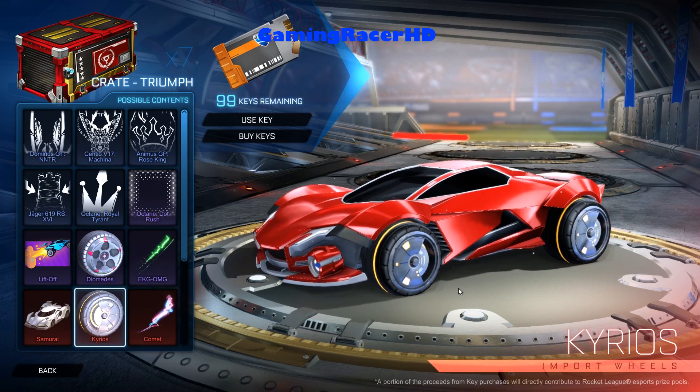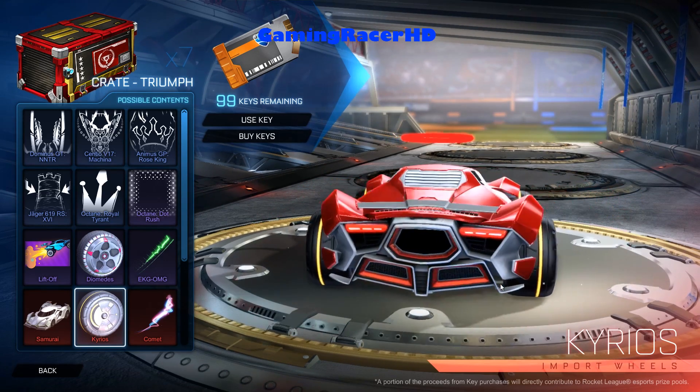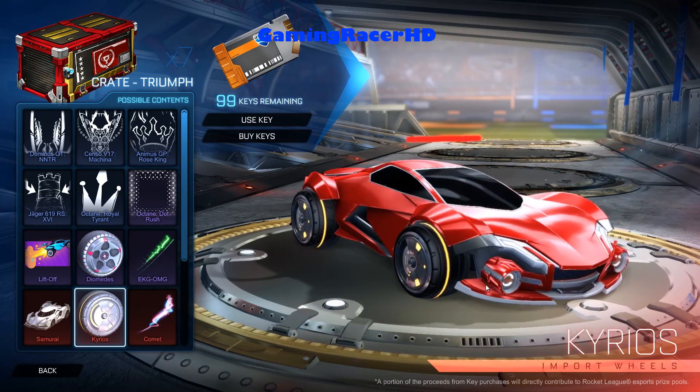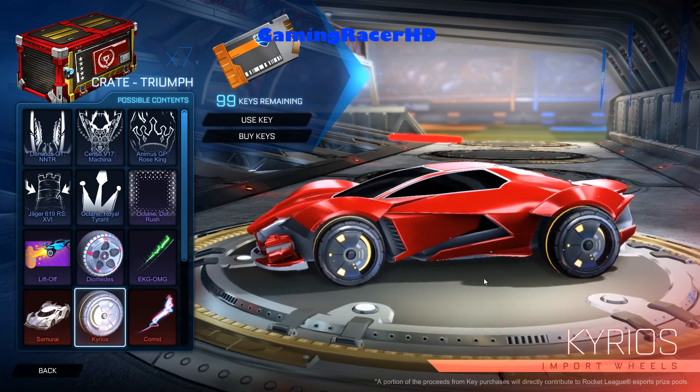Next up is the Kairos wheels. I don't like these wheels but they look better than the Diomedes, so that's something. I still don't like them though. They're like saffron color by default so that's not too bad actually. Wouldn't mind some painted versions.